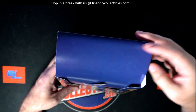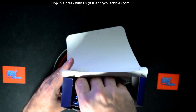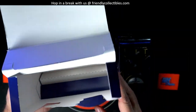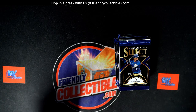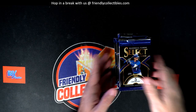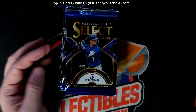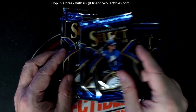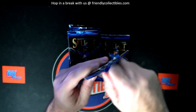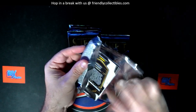We've also got the new Leaf Vivid Football listed — it's a purchase-to-team break and it's cheap. The next Select Baseball box is listed as well. All of these are going to go out to Troy C, so Troy, you got it man — entire box coming out to you.